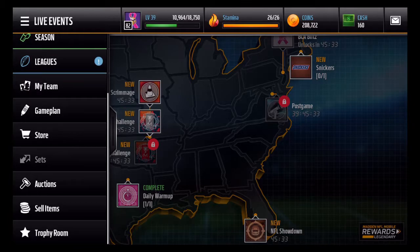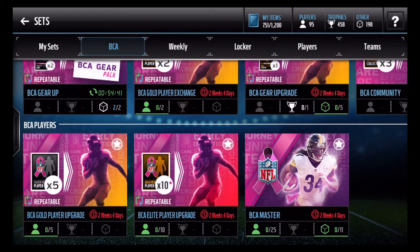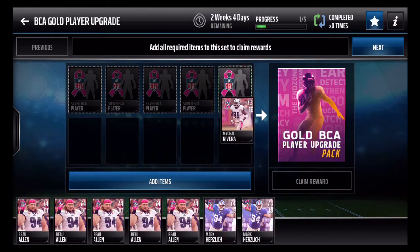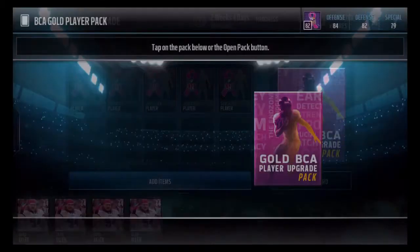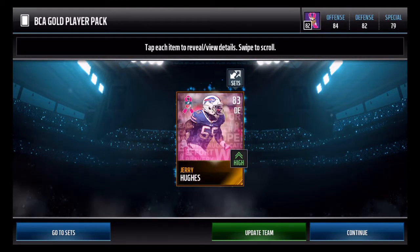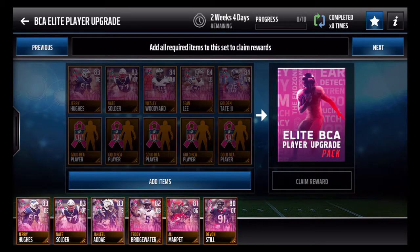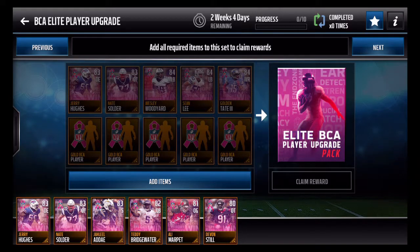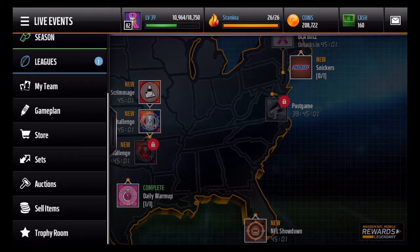We can go over and check on these sets one more time. I already did the BCA gear-up set. We might as well try one of these since I've never done it before. I seem to be getting a lot of Bow Allens. Going into the gold player pack, I'm going to snag a Jerry Hughes — I don't know if he's in it — and he is. So I've gotten two of the 83s just in this video that go into this set, which is pretty interesting. The 84s are going to be the most expensive part.